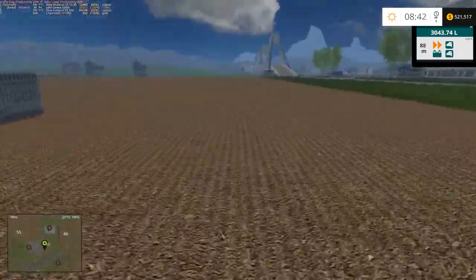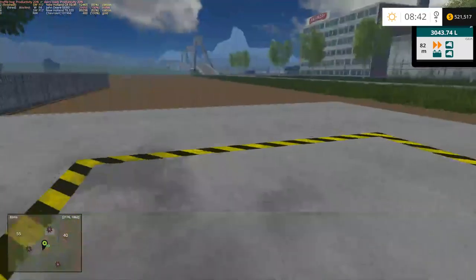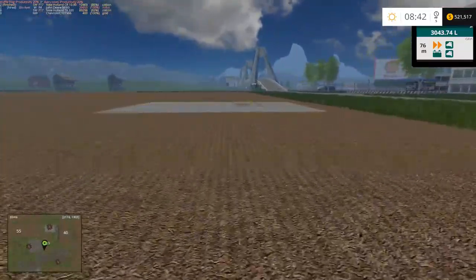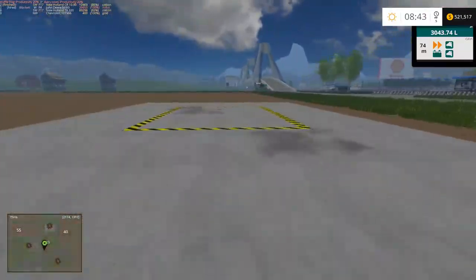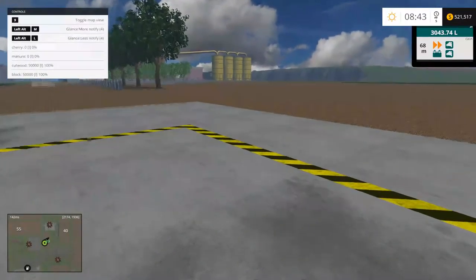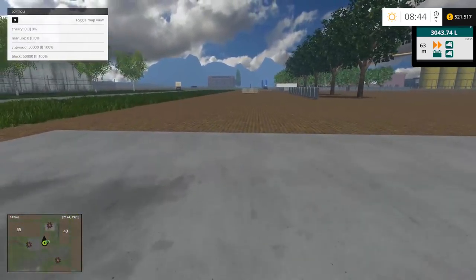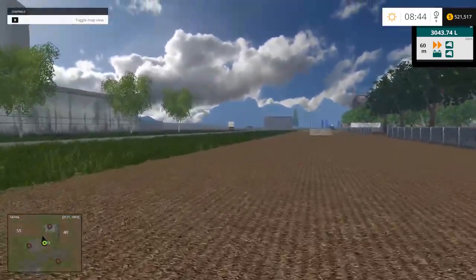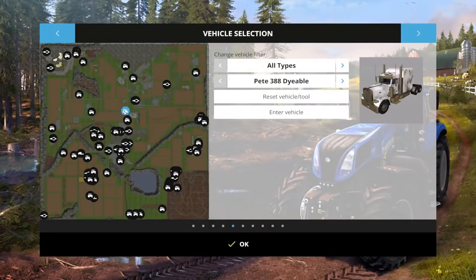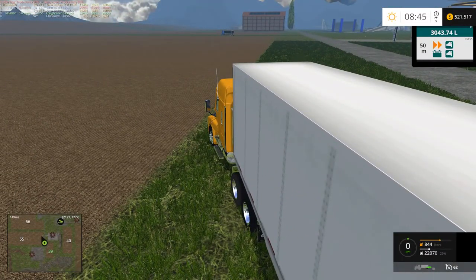What I've noticed, folks, when you build these at least on a multiplayer server: put the blocks in first. It will take the blocks then, and then you can put the rest in. It seems like if you put the blocks in later, it will not take the blocks and you have to restart the server. So as you can see, this one has the blocks - it just needs manure and cherries to be finished being built. So yeah, it's just a good tip: put your blocks in first, and then you shouldn't have any issues.